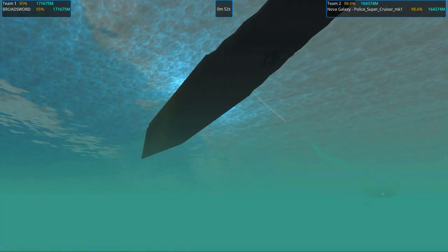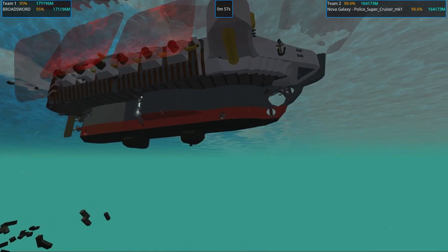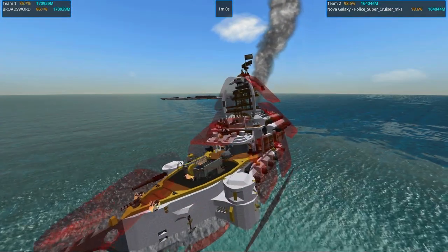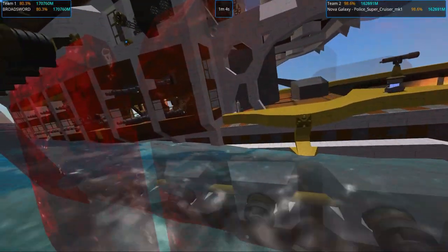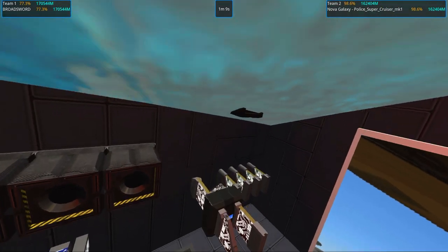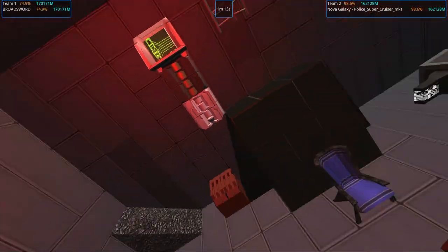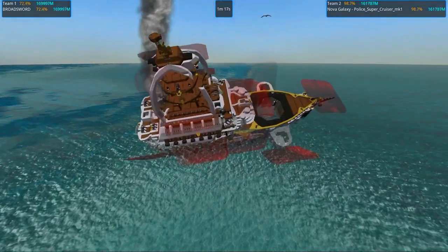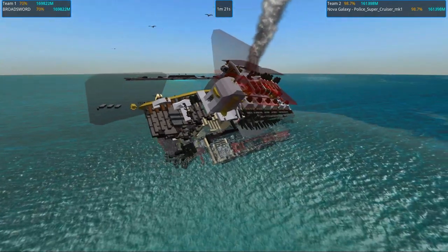How are my torpedoes doing? What is happening? Did my AI die? Oh no — I think it killed the AI. But how? How did it get in here? I don't see a hole. Wow — Nova Galaxy's Police Super Cruiser just AI-deaded this thing.